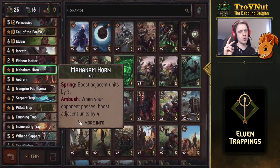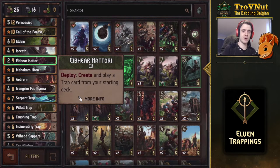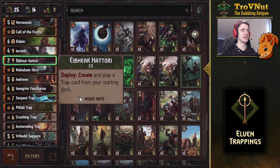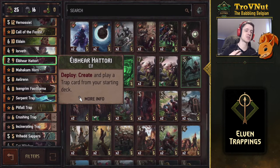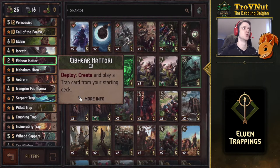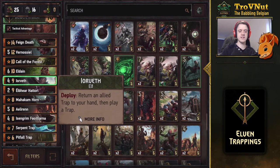That works really well with Eibhear Hattori, one of the two changed cards that has an immense impact on this deck. His ability has been changed from creating any bronze trap to: deploy — create and play a trap card from your starting deck, and this now includes gold traps. That means you can have two Pitfall Traps, two Serpent Traps, or two Mahakam Horns if you want, which can be extremely powerful.